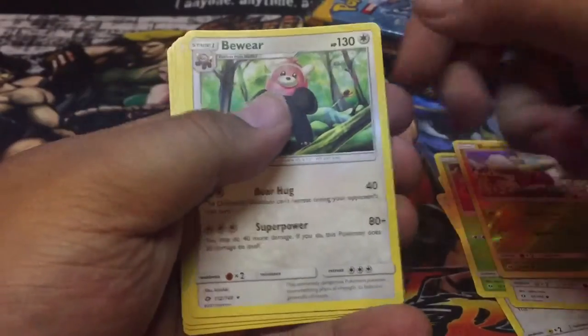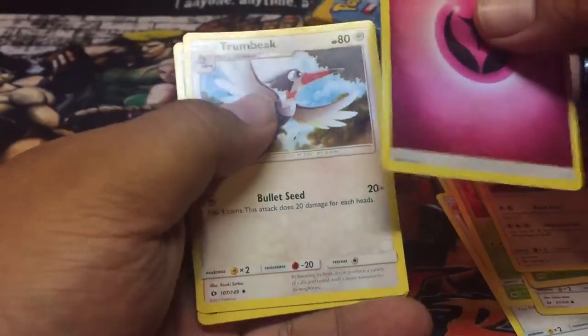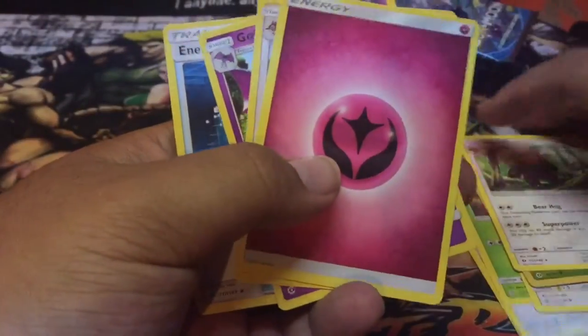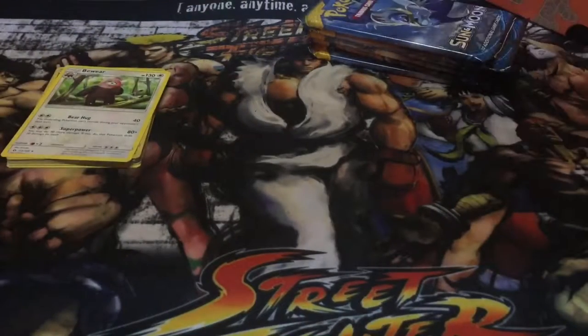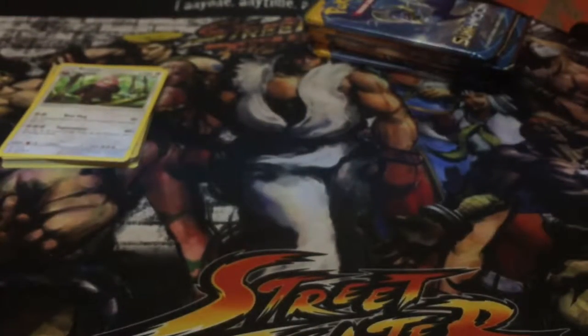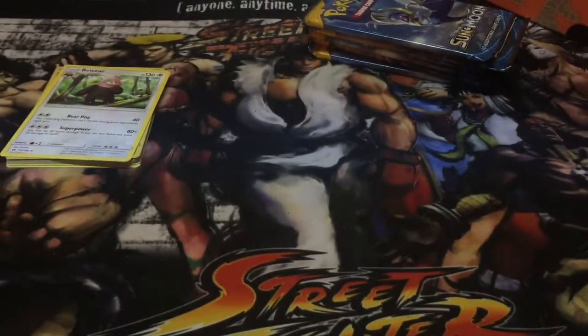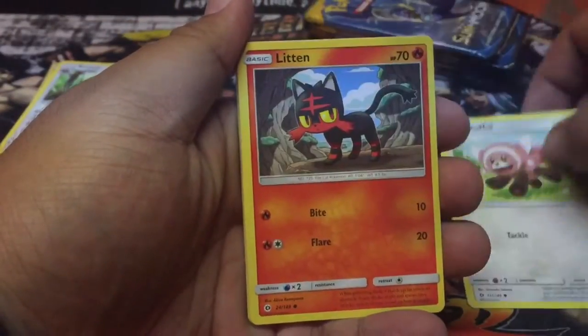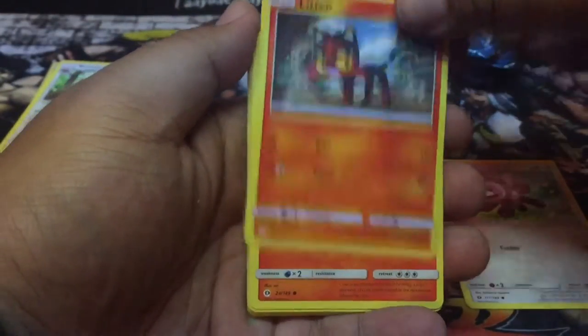I have to beware about getting bad pulls. So one Trumbeak, two Golbat, three Energy Switch — so I guess four. We'll try four. This was my first time opening up this pack — I have not picked up anything from this new set. Here's the code card for you guys, whoever wants it. Let's see if the card trick works. Stufful to go with the Beware I just got. It's lit, dude! Super lit.